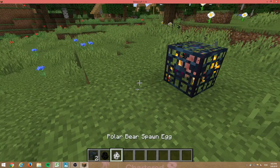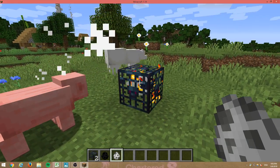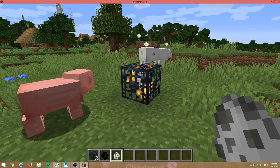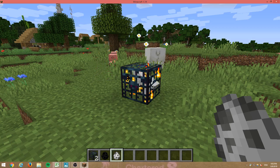You can just place the mob down, but you can also do it the fancy way — you make the mob spawner spawn polar bears. That is how you make a mob spawner spawn different kinds of mobs.